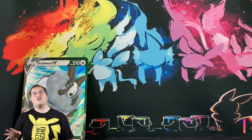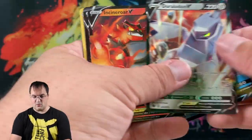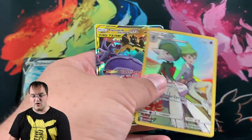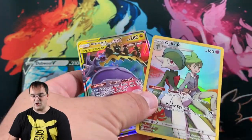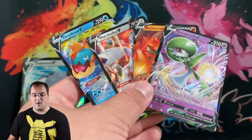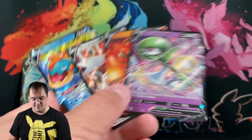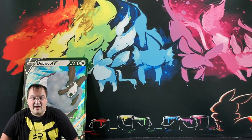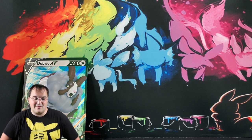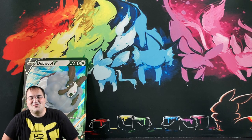We got nine Champion's Path packs and three Cosmic Eclipse packs. Dreadnought V, Duraludon V, Incineroar V, Gardevoir V, Gallade character card, and the Naganadel and Guzzlord GX. So that's two hits from Cosmic Eclipse and four from nine Champion's Path packs. These are just the Vs — unfortunately no VMAXs or anything better. But hey, that's a pretty solid pull, except it's not Charizard or anything. I guess beggars can't be choosers.